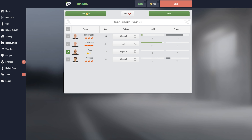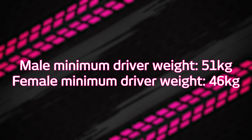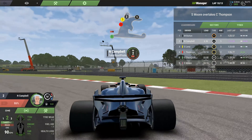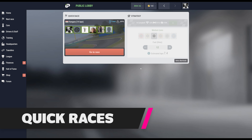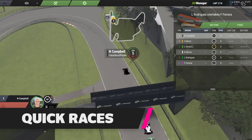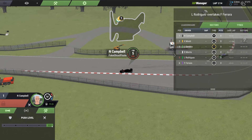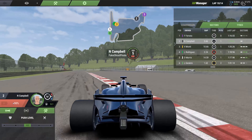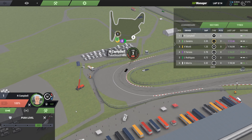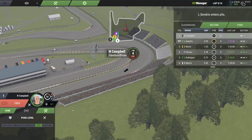Similarly, female drivers have a lower potential weight at maximum fitness level, which means they can be 5 kilos lighter than their male counterparts and very slightly faster. So a female driver with 20 talent is highly desirable. A semi-recent addition to IGP Manager is Quick Races. From the main menu, you can jump into a race anytime you like. The races last about 10 minutes and are slightly faster than league races, but you can gain small amounts of experience for your driver and learn how the tires behave at a certain track.